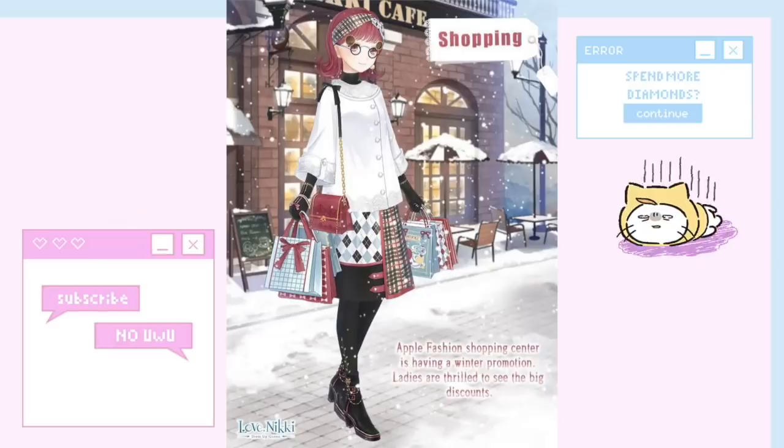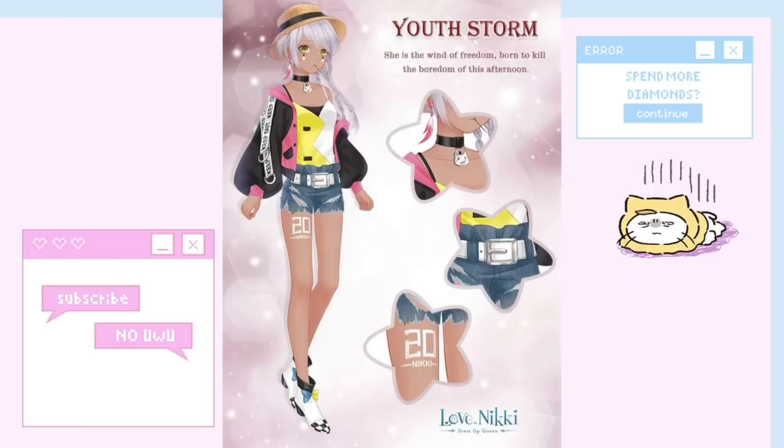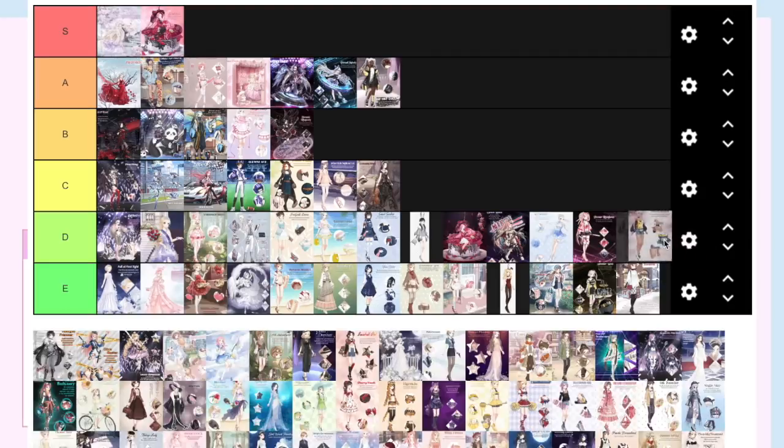I don't like shopping — that's it. I'm going to put it at E because I don't like it. U Storm was a free suit and it had one of my favorite makeups — I really liked using the tattoos because they were the only tattoos I had. But now looking back, I think it deserves a spot in D.